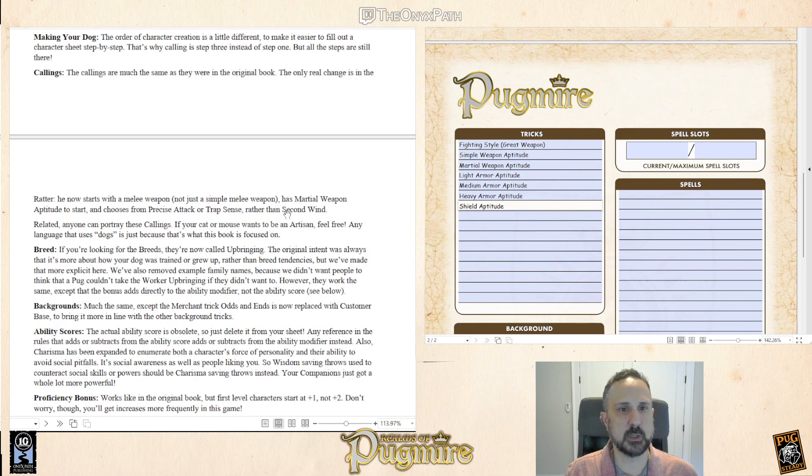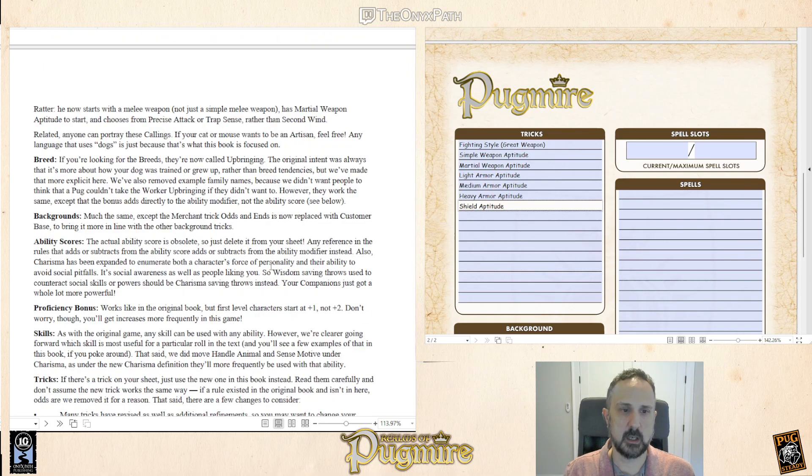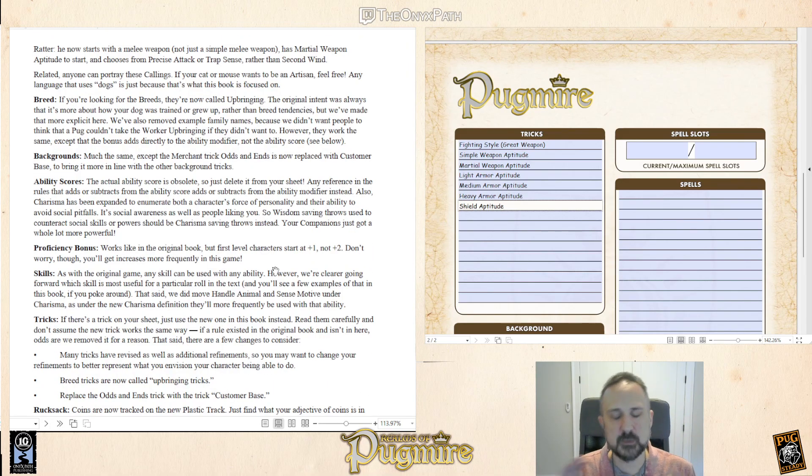The only thing you have to worry about is the Ratter — the Ratter starts with slightly different weaponry and chooses from slightly different starting tricks. As a note, anyone can betray callings; that was something that was never really clear in the original book, but I made that explicit now. If you want a cat or a mouse to play an artisan, you can. All callings are available to all species. We're going to present callings that still show what we think are the most iconic experience for each species, so you'll see new callings in the Cat Player's Guide and the Rodent Player's Guide, but if you want to mix and match, nothing breaks.